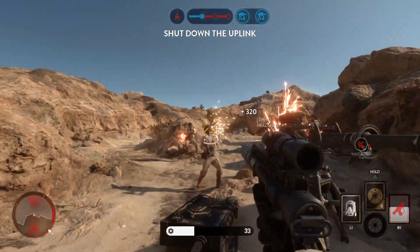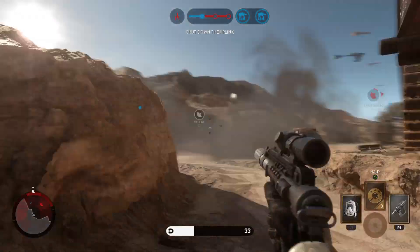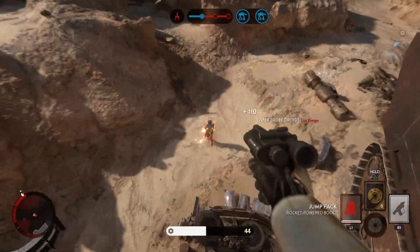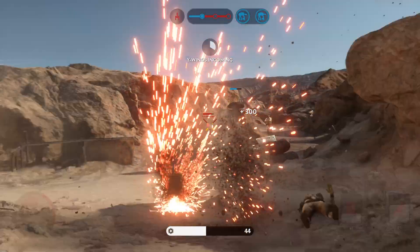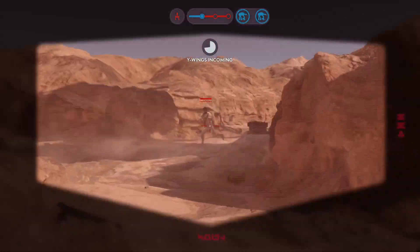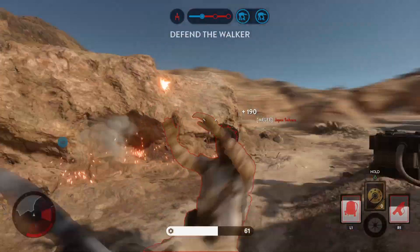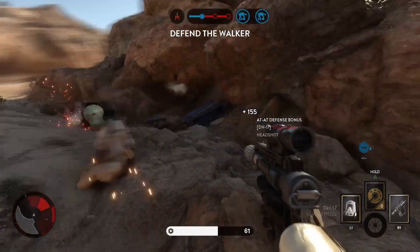Rebel forces have triggered the uplink station. In order to protect our walkers, you must deactivate it. Rebel Y-wings are targeting the walkers! Our AT-AT will only be vulnerable for a little longer. The AT-AT is vulnerable to Rebel attack. Protect it!